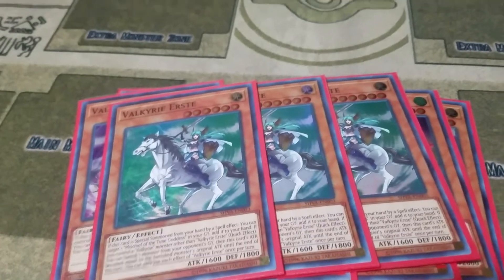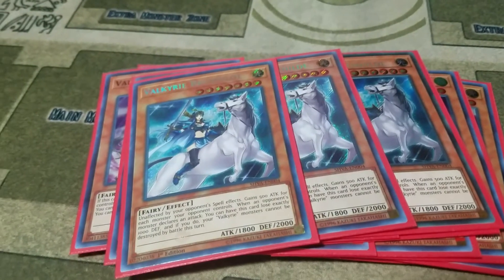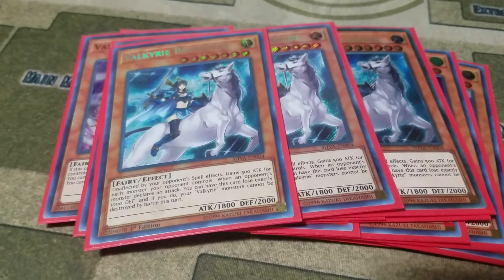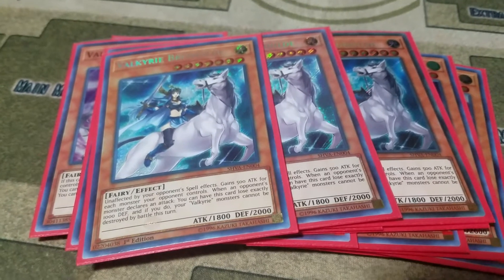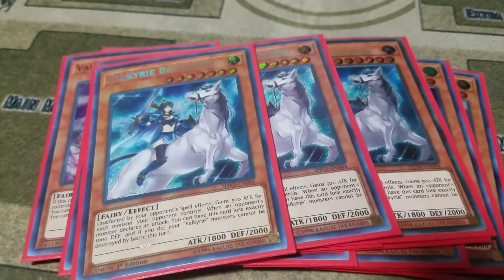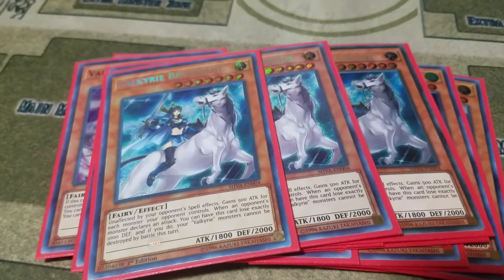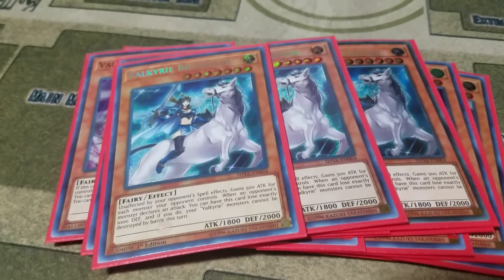Then the main boss monster of the deck — I play three Valkyrie Brunhilda. It gains 500 attack points for every monster your opponent controls. And then once per turn, when an attack is declared, you can have Valkyrie Brunhilda lose 1000 defense points permanently so that none of your Valkyries can be destroyed by battle for that entire turn.